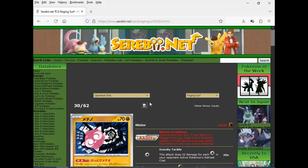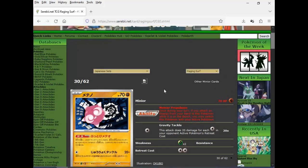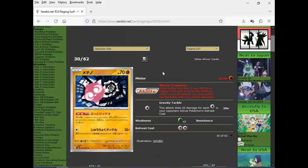Got Minior — it's been a while since I've seen this dude. I think it's from Sun and Moon. Meteor Propulsion: once per turn, if you're attaching energy to this Pokemon while it's on the bench, you may switch this Pokemon with your active Pokemon. And then Gravity Tackle: 20 damage for each Colorless in your opponent's retreat cost. Who the hell is going to use this? Even with a big retreat on the opposition you're not going to do a lot of damage.